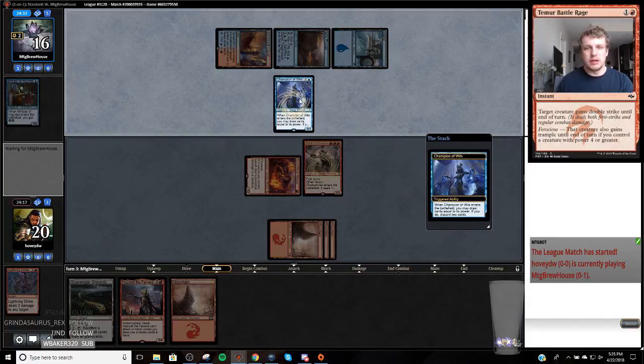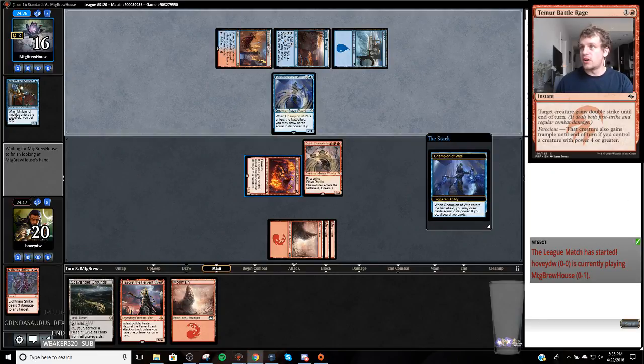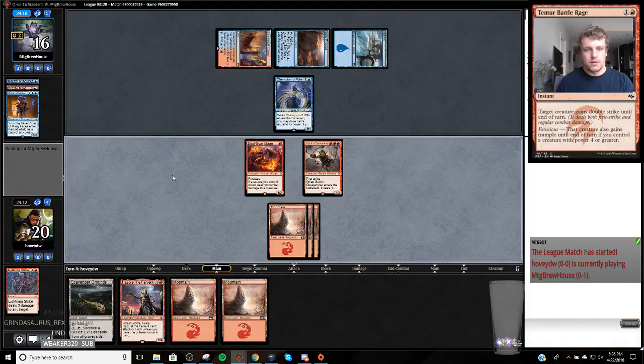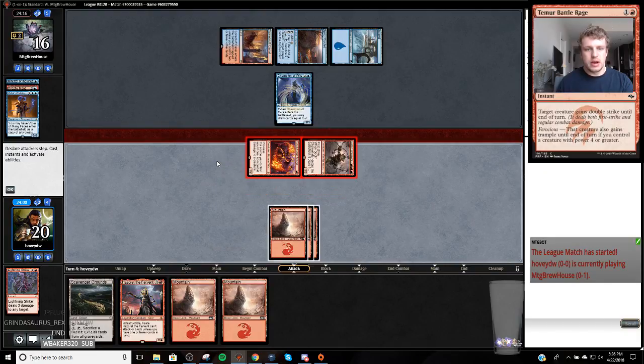I think Hazoret and Karn are the best cards in the set, at least that I've seen. Trophy Mage and Vizier... okay. I think I'm willing to trade this Soul Scar Mage for this Champion, if that is the block that my opponent wants to make.